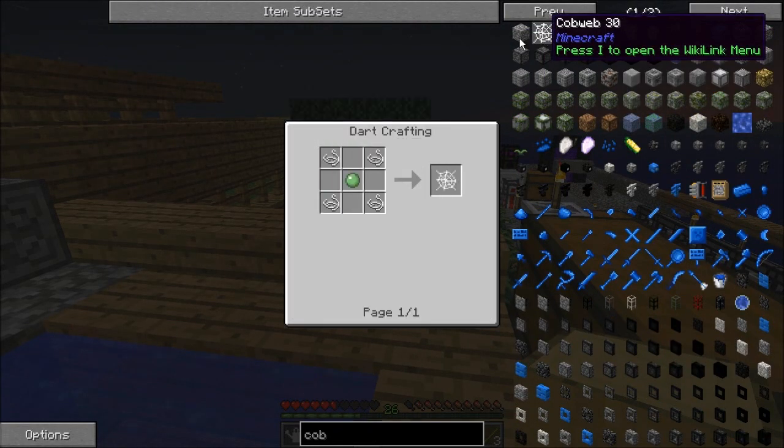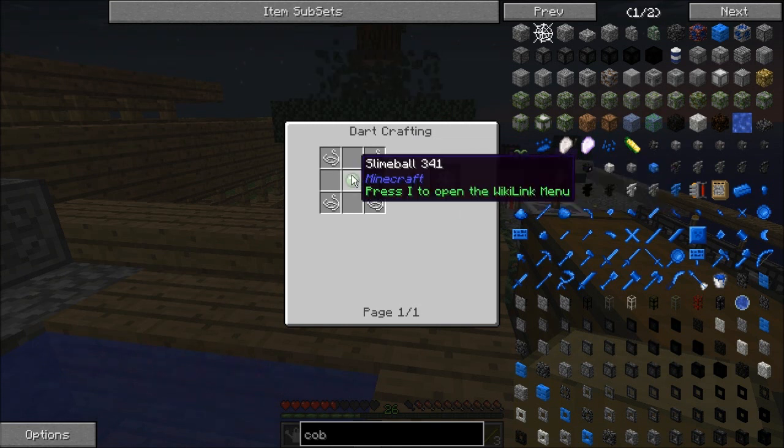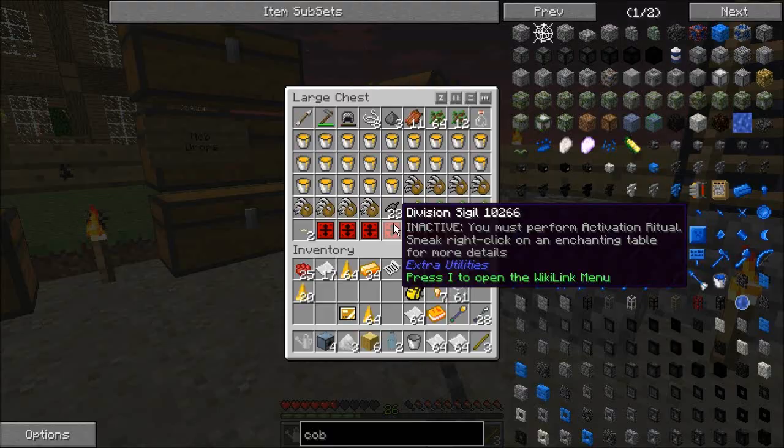Now, how do we go about getting the cobweb? We need a slime ball to get the cobweb. We have plenty of chew jelly, and that becomes slime balls. So this is actually easy.